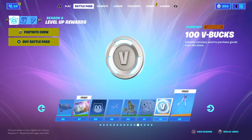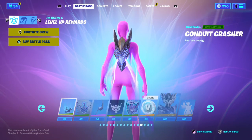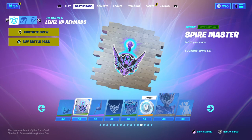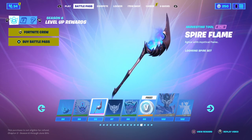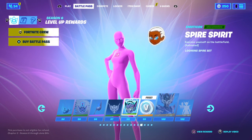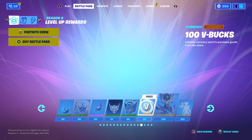This is cool. Bucks. Souls of Reach — ooh, cool. Conduct Crasher — I think that's what it is, it's a cool control. Six spray. Spire Flame. Banner icon again. Spire Spirit — 100 V-bucks.